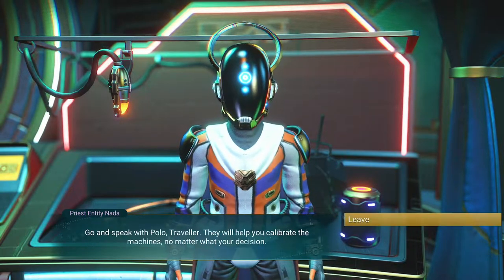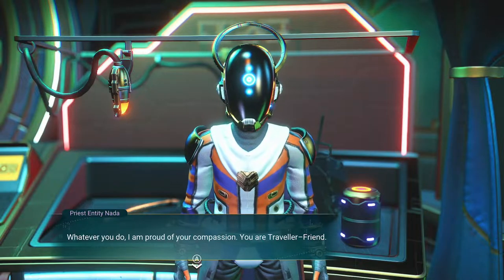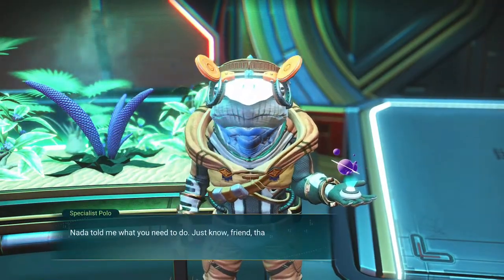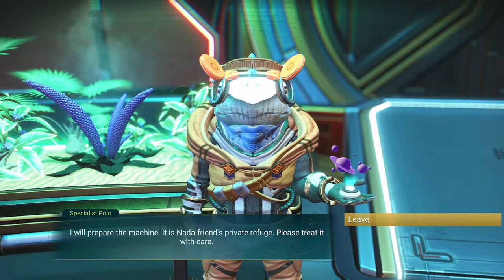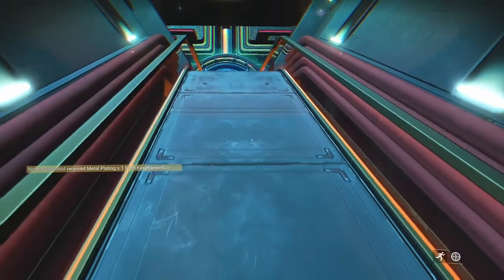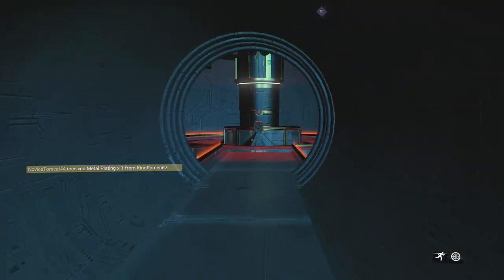Go and speak with Polo Traveler — they will help you calibrate the machines no matter your decision. Whatever you do, I am proud of your compassion. You are Traveler Friend. Nada told me what you need to do. Just know, Friend, that we support you no matter the choice. I will prepare the machine — it is not a friend's private refuge; please treat it with care.